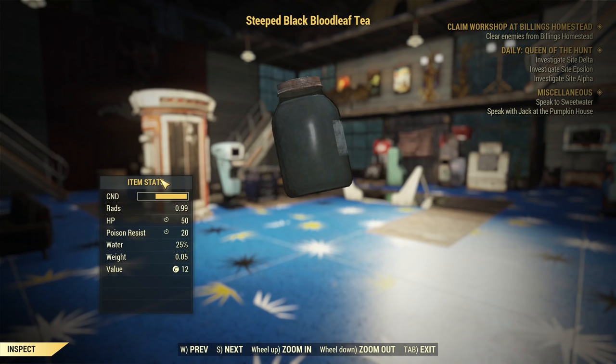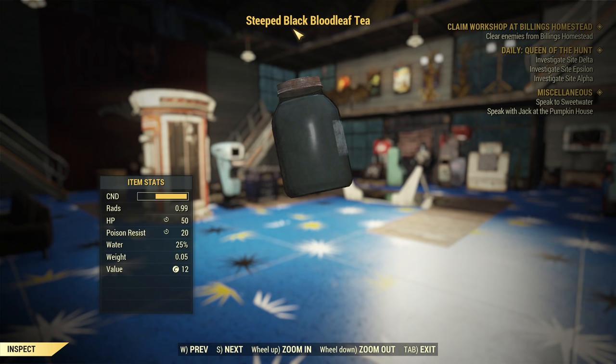Luckily I have it in my inventory to show you — that's Steeped Black Blood Leaf Tea. It's giving poison resistance: 10 base poison resistance, boosted further by the Herbivore mutation, and can be boosted up to 25 if you're on a team with other mutated players. Unfortunately you cannot craft it — the only way to get it is to buy it from Yasmin.